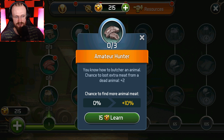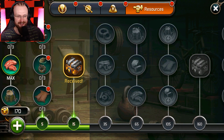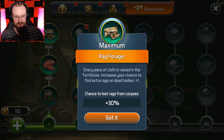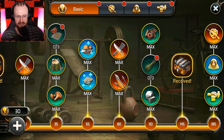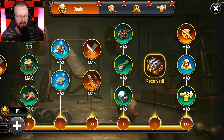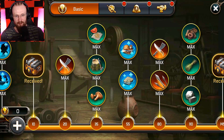Let's learn this amateur hunter skill for an extra chance to get meat — at max level we have 30% chance. There might be another stacking skill too, so maybe there's a 100% chance to get extra meat. There are also skills for extra rags on dead bodies. I'm gonna learn the woodcutter and other skills — 50% chance to find extra mushrooms, plus an herb gatherer skill. Right now all of the skills in the basic skill tree are learned.